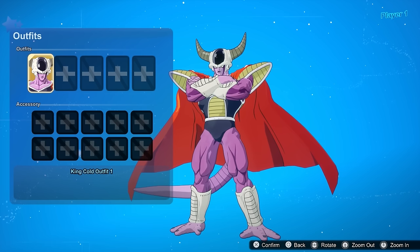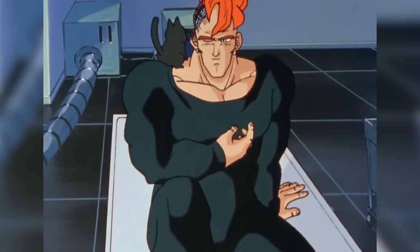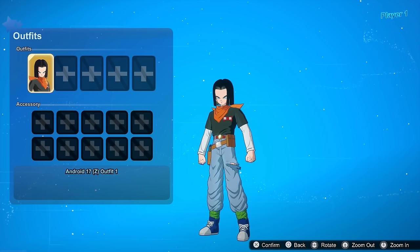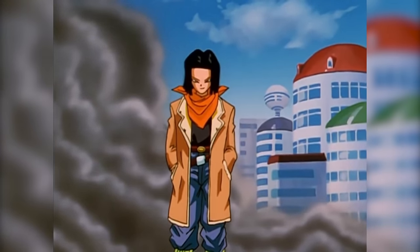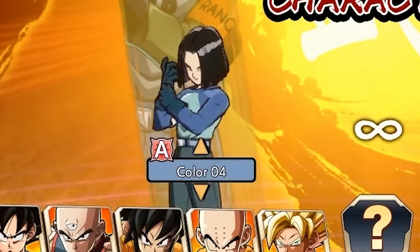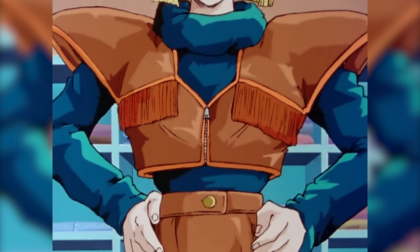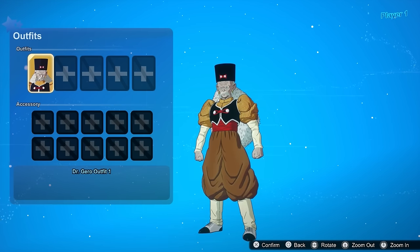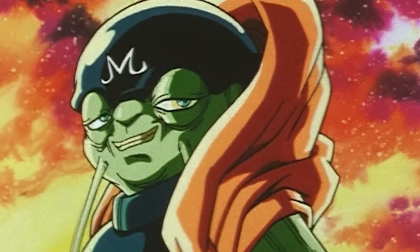For King Cold, I like the manga-accurate look, but give him an anime-accurate one as well. For Android 16, the no-armor look wouldn't go hard, but that's all I can think of. For Android 17 from Dragon Ball Z, you gotta have his Hellfire GT look — that one's just dope. And for Android 17 from Super, just a different colorway. Android 18 actually has a lot to choose from, but the one she wore briefly after her fight with Vegeta takes the cake for me. For Android 19 and 20, just make them calculators, or give them their no-hat versions. For Bobbidi, how about Bibidi, just for kicks.